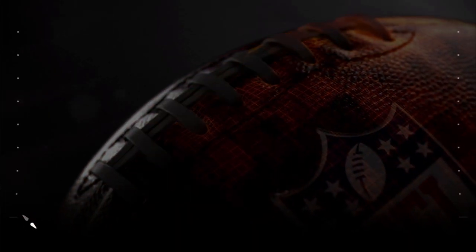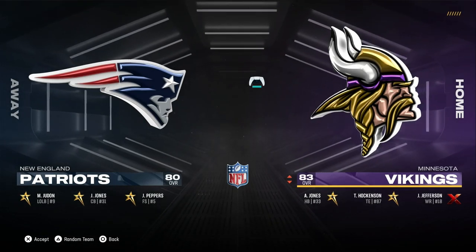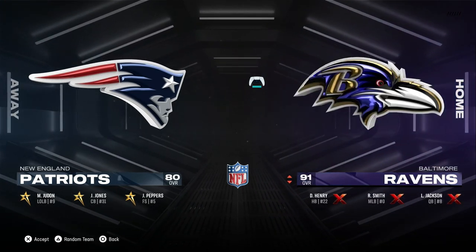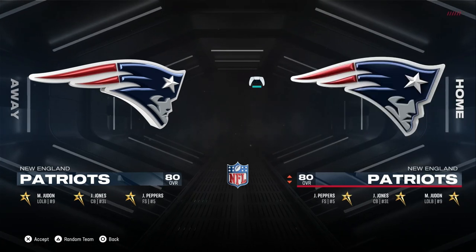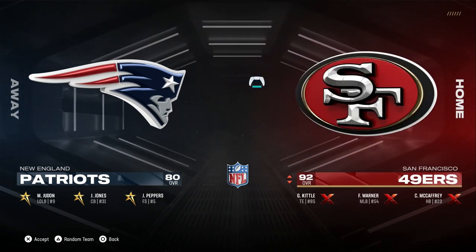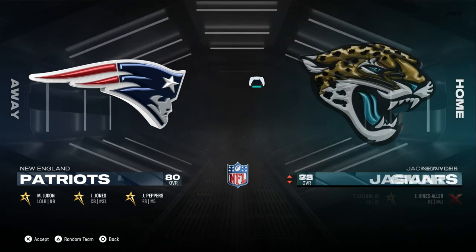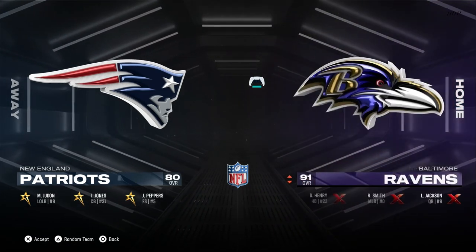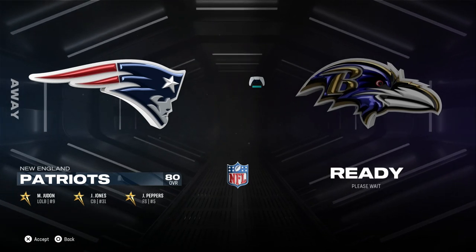Then a team pop-up will appear. We're against the Patriots — they're not very good — but you choose whatever team you want on the right. I'm going to go with the Ravens, just because. They might not be the best team, but whatever. Put it on rookie level.